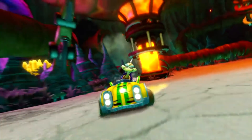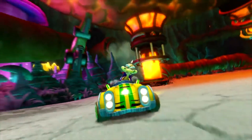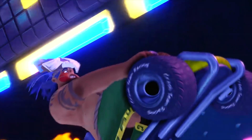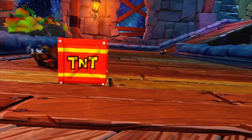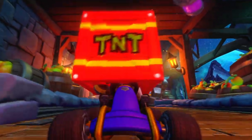We get a good look at Komodo Joe in Deep Sea Driving, and he looks pretty cool. That begs the question if Komodo Moe's going to make an appearance, as he was supposed to in the original CTR. We also get one brief shot of Papu Papu in Electron Avenue, which is super cool. And in the shots in Clockwork Wumpa, I really like the attention to detail in the background — around a turn near the beginning of the track, we can see baskets full of Wumpa fruit. Pretty neat.